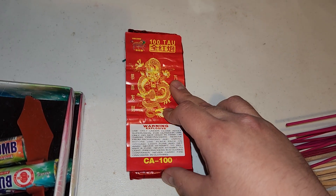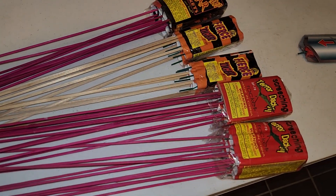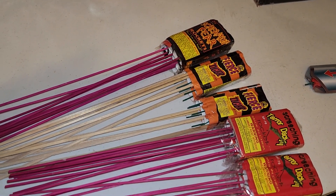Got a pack of these Tau 100 by Unicorn Firecrackers. Got some rockets — pterodactyls, fierce tigers, screaming fear — all shouting fireworks.